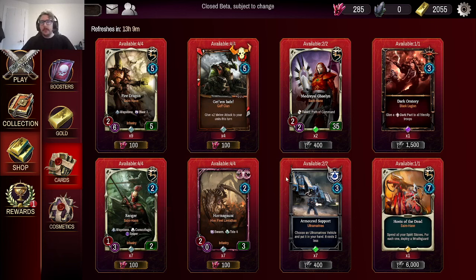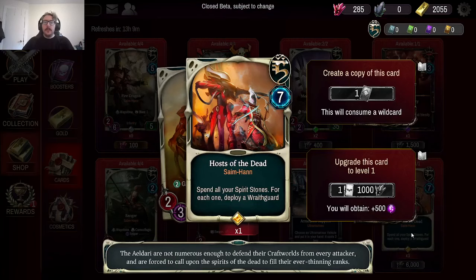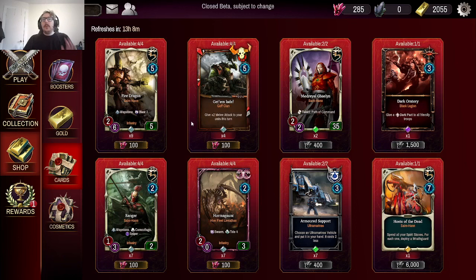You can use those crystals to go into the store. The refresh is 13 hours, so it's daily — I would definitely encourage people to come in here, not necessarily hoard crystals but save some and just keep checking the daily rewards. For example, Host of the Dead is a pretty crazy legendary card for the Eldar. This is the big message: they're not doing crafting in the game. There is a sort of crafting mechanic we'll talk about, but basically you can use this auxiliary currency to fill out your collection.